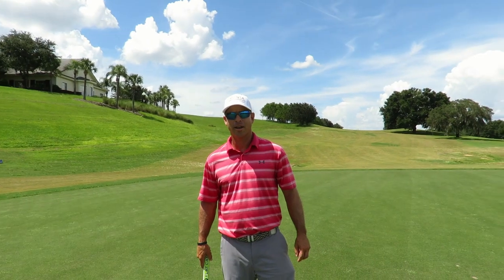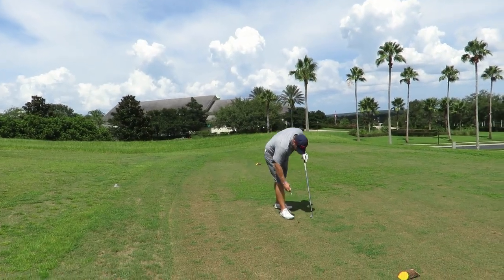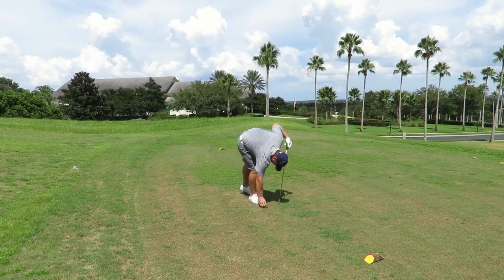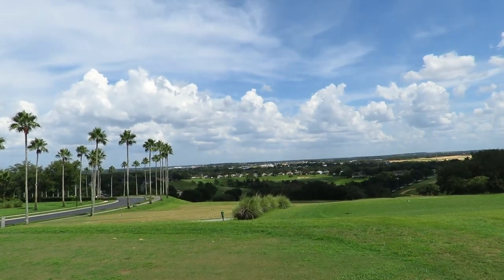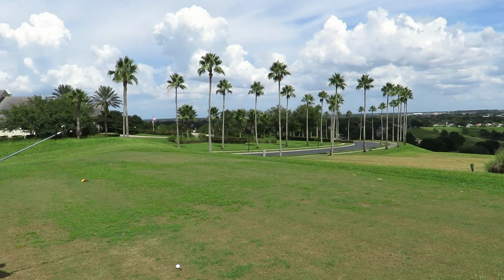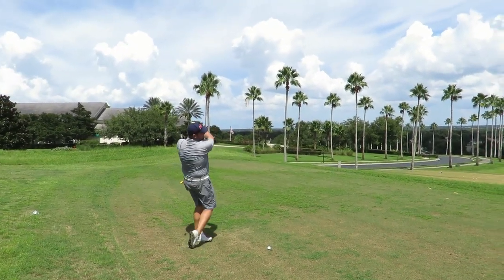Hole 1 recap: Kyle had a birdie four, Neil had a par five. On to number two — a downhill par three, really downhill, sometimes playing a club and a half more. About 182 yards in with the pin in the front, and the wind is hurting the draw a little bit. Neil plans to hit a little draw and hold it up against that wind.